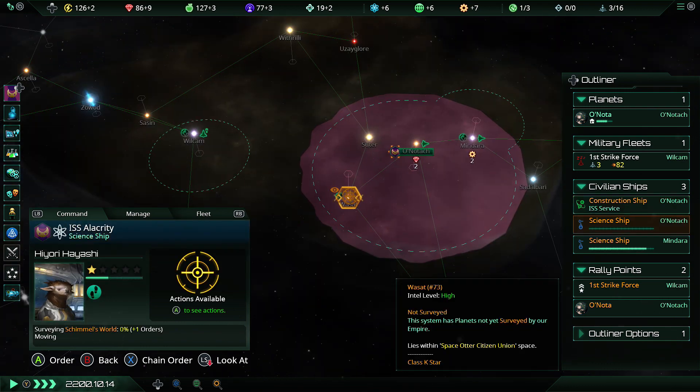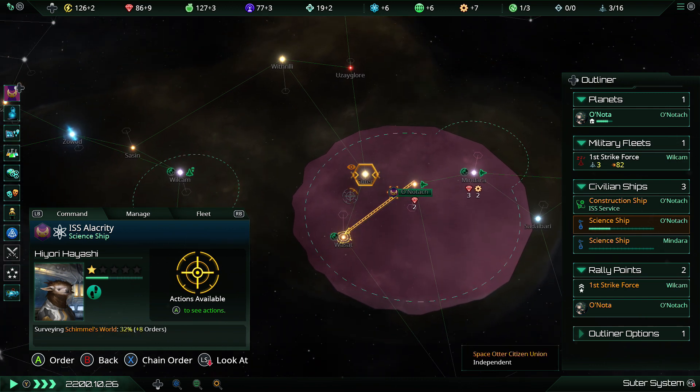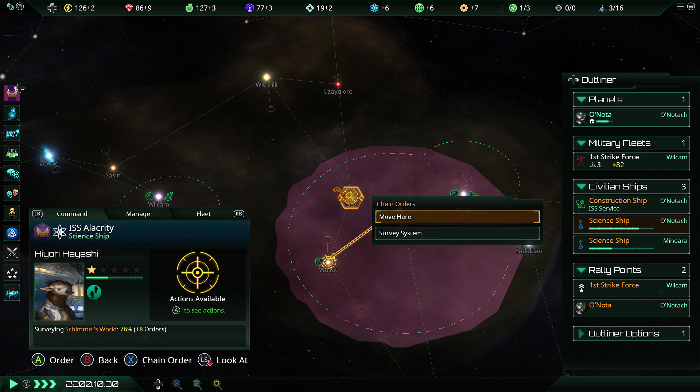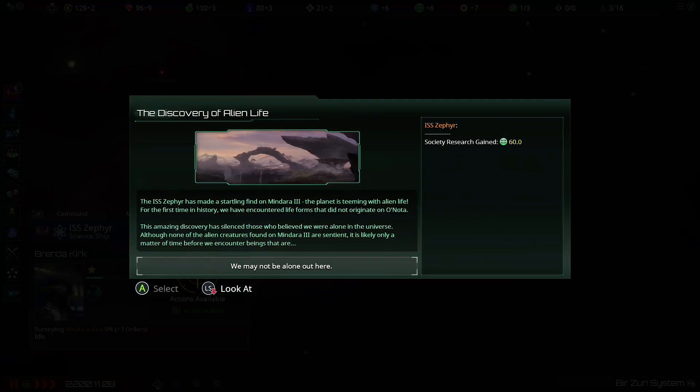You can actually just queue up actions as you ever used to be able to. There's a chain order command over there on X, so I'm just going to chain the command for him to survey this system, and once he's done he can survey the next system, and then the other science ship can do the same thing.